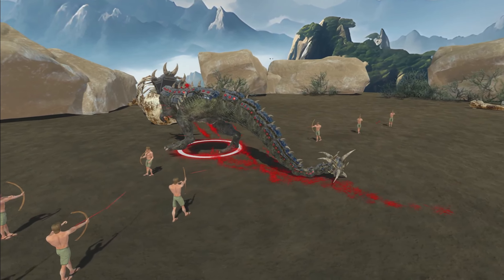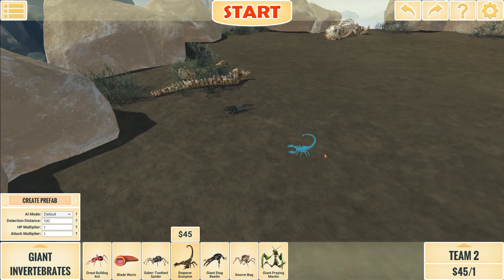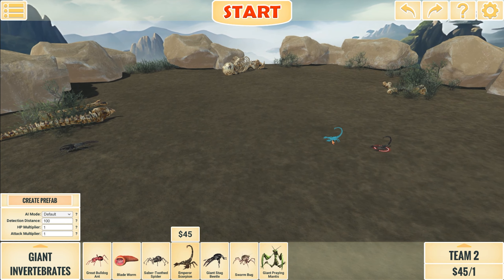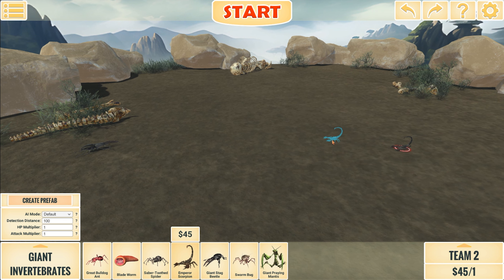Now let's get to the fun part. We're going to start it off with one giant beetle against one scorpion, and then the winner of that fight will be fighting against one archer, and then we'll boost the amount of archers after that. So let's go.